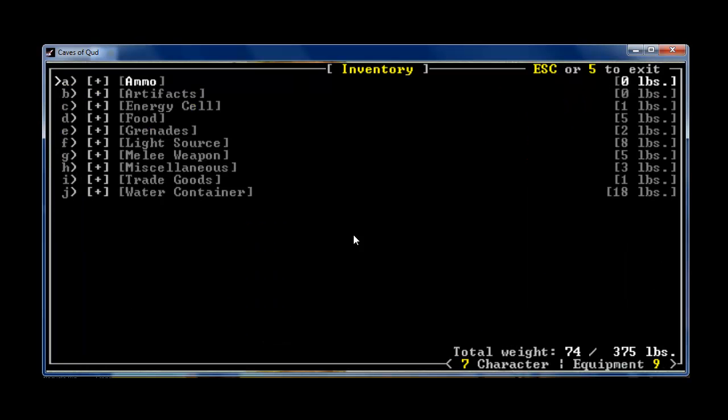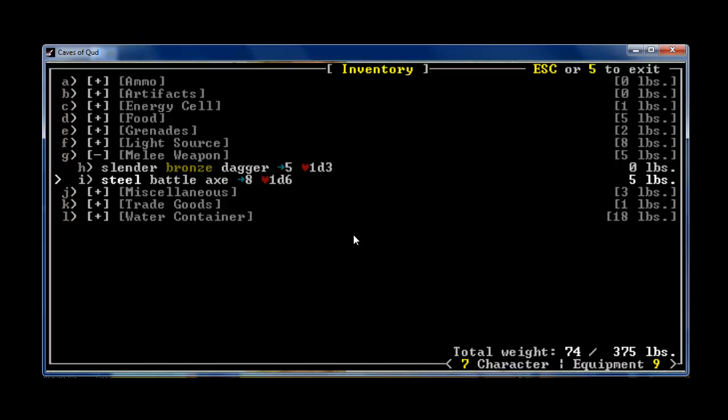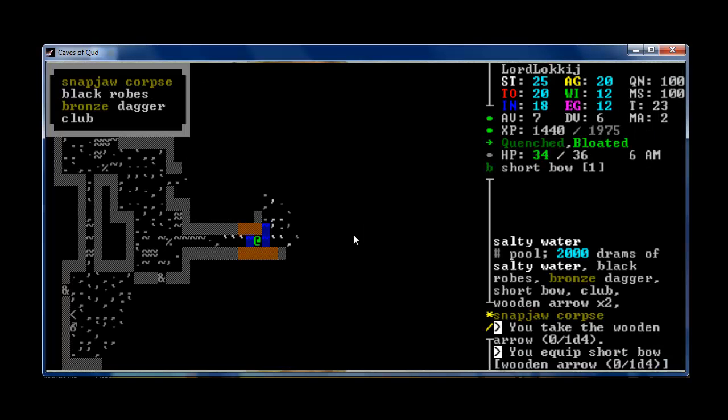I'm going to see about dropping... I picked up some daggers. They're zero pounds, and they'll probably sell pretty well. I'll keep those.